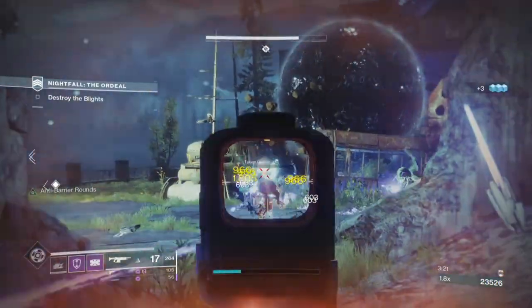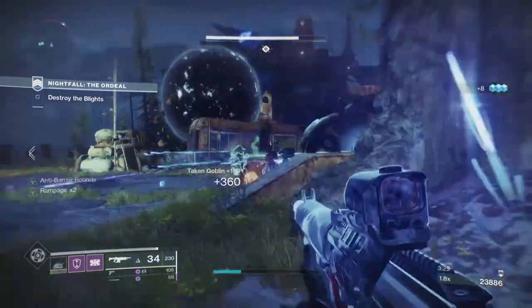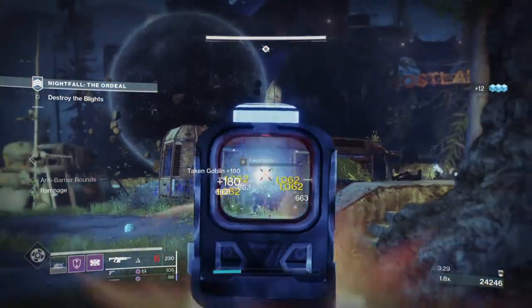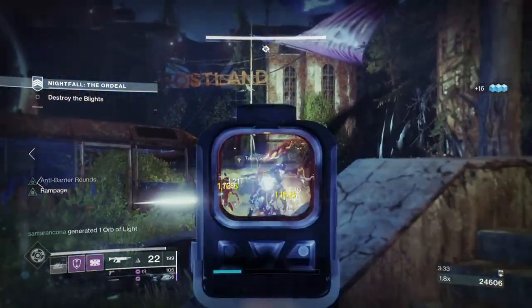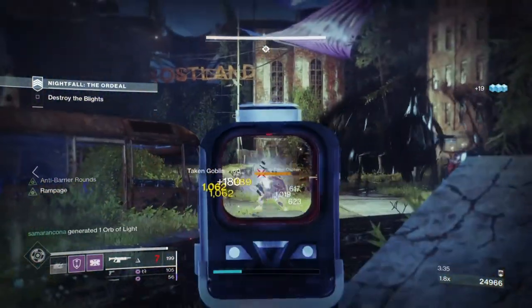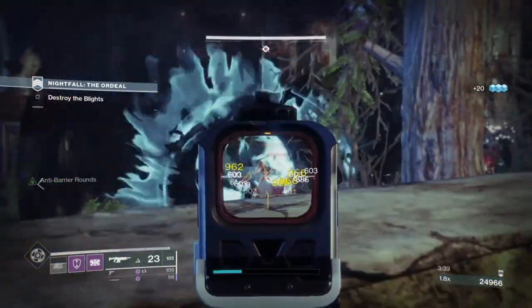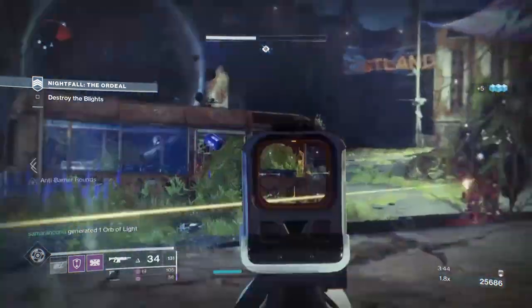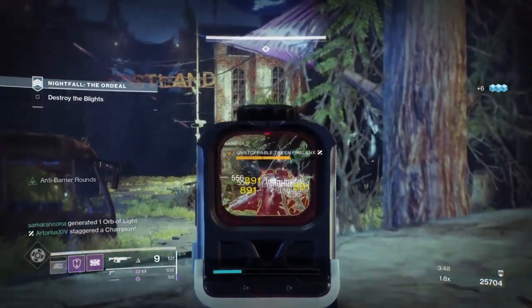With Beyond Light just around the corner, now will be a great time for players to be prepared for whatever comes their way, including the new raids. I'd like to introduce the Saint-14 Ward of Dawn and Warmind Cells build that will allow you to buff and debuff anyone within your vicinity. It's simple to set up and allows users to swap mods without deviating from the origin of the build.